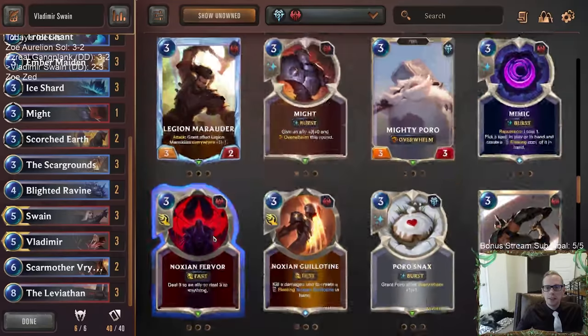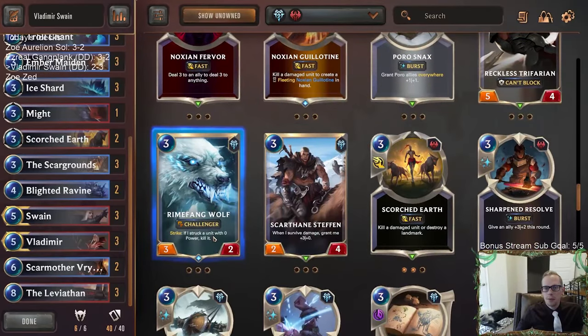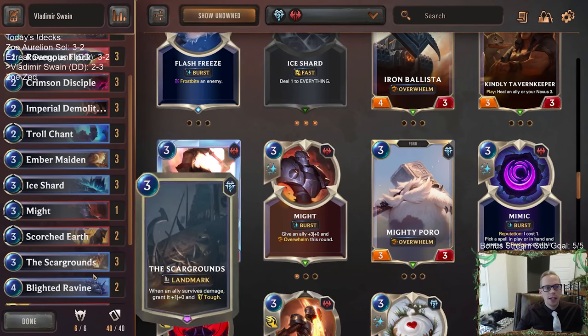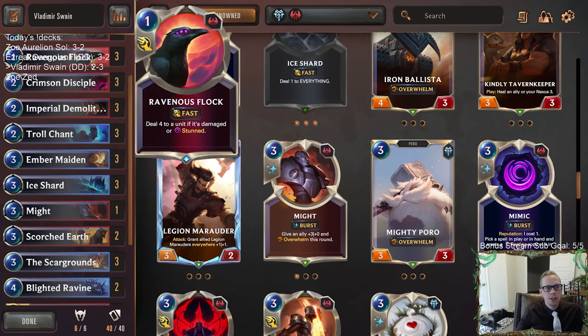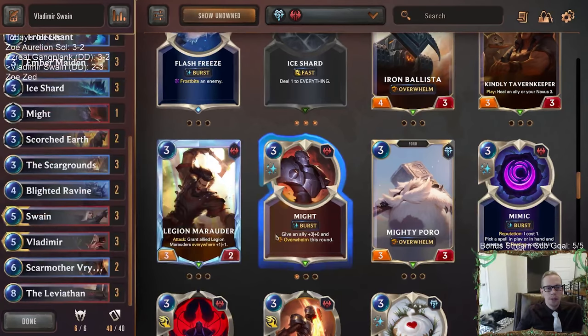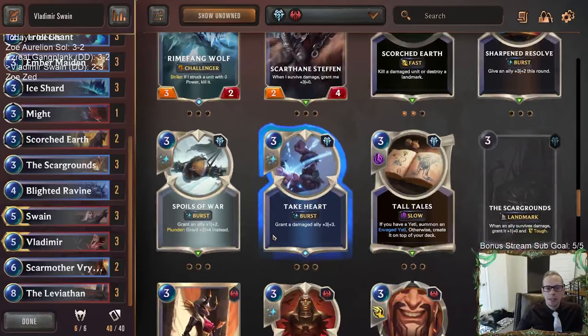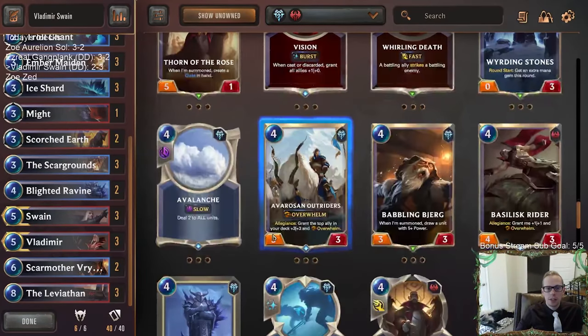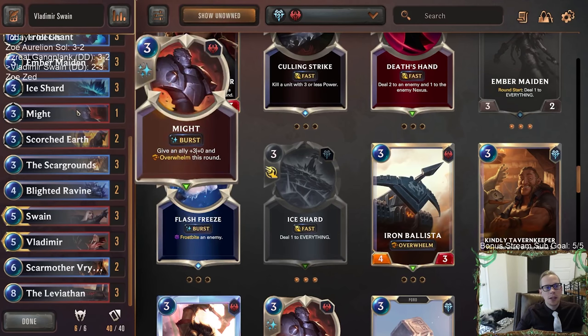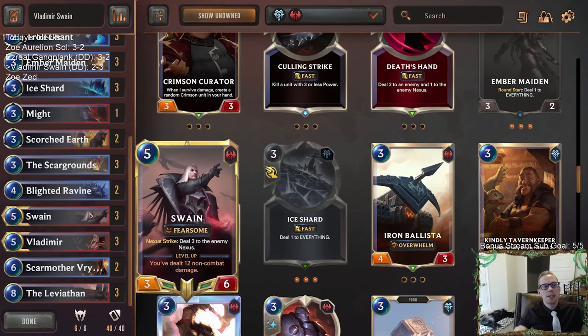Maybe that's Deathsand. Because without having that Ice Shard, these Scorched Earths and Ravenous Flocks can really just sit in your hand and do nothing — that was a big problem we saw. I think Deathsand is probably the best card for that. Whirling Death would have been amazing at one point. But I don't love Might — Might is a tricky one with Swain. It can be awesome with Swain but it's not easy to have work out. As we saw against the Draven deck, whenever I tried to Might Swain, they were just able to kill my Swain with their Draven.